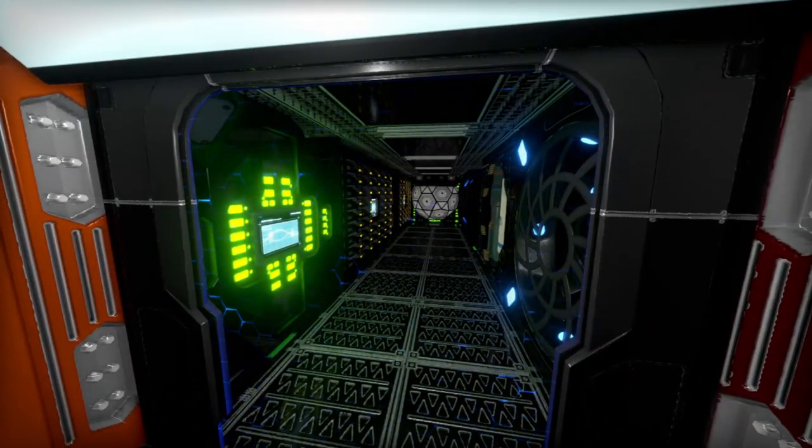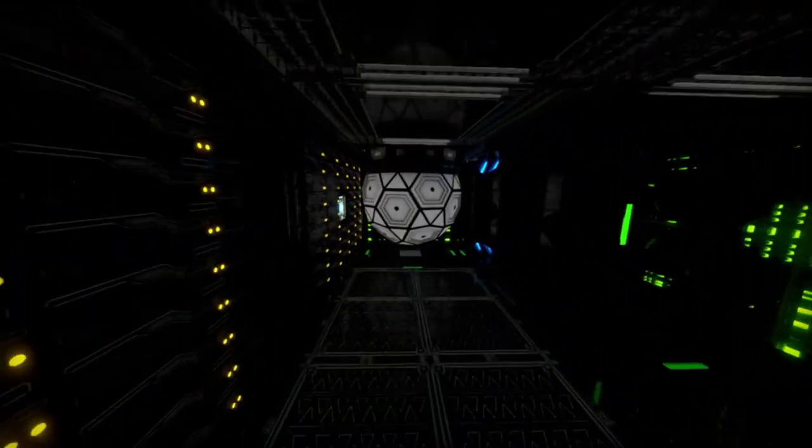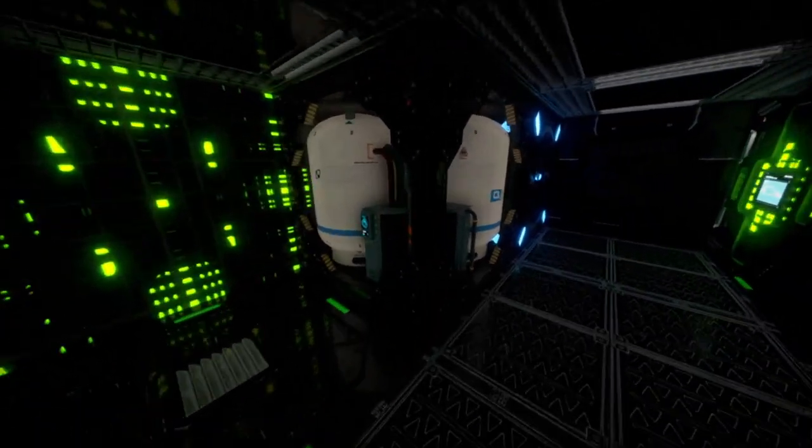Beyond the cargo bay is electronics. This is home to the core, CPU extenders, detector, wireless, RCS, oxygen tanks, and ventilator.